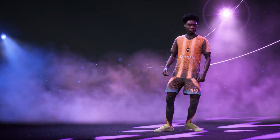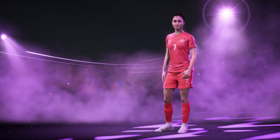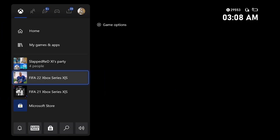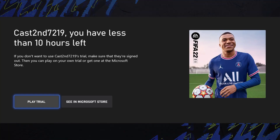It loads in and I'm back on the game on my main account, but it won't let me onto Ultimate Team yet. I'll show you when you'll know you're on Ultimate Team. This is going to be a bit long-winded but I want to show you exactly how to do it — it does take a couple of attempts. I believe I'm the first person to find this out.